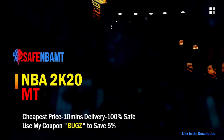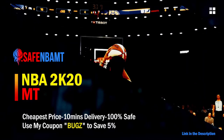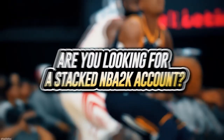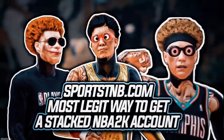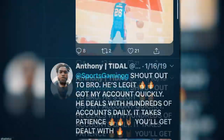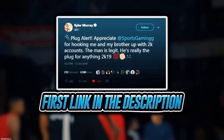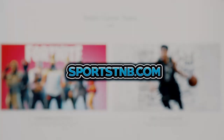What's good guys. If you want cheap, fast and reliable NBA 2K20 MyTeam coins, head on over to nbasafe.com and use code 'bugs' for five percent off at checkout. If you're looking to buy a stacked NBA 2K account with max badges and more, visit sportstmb.com — he's been in the community for years and has hundreds of reviews. Click the first link in the description to get your account today.